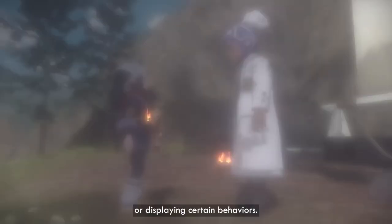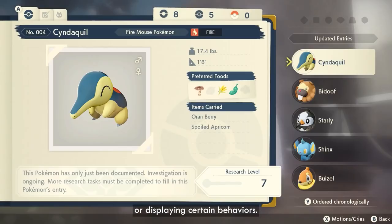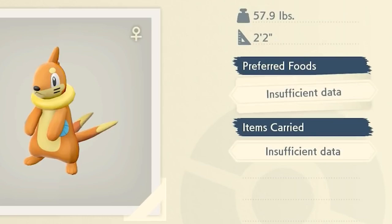In the Pokedex, you will find pretty much all information you've discovered. For example, the preferred foods for a Pokemon or items which they carry. Because the player is on a pretty low Pokedex level, it currently says insufficient data. I think it's going to be a lot of fun to find out all the information for every single Pokemon, and then you know exactly what you need to do in order to catch them a lot easier.